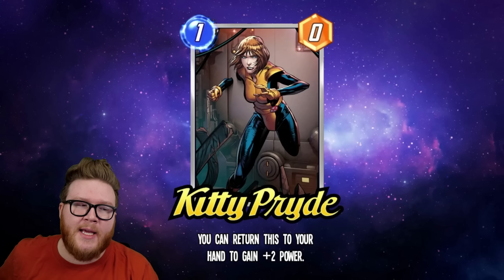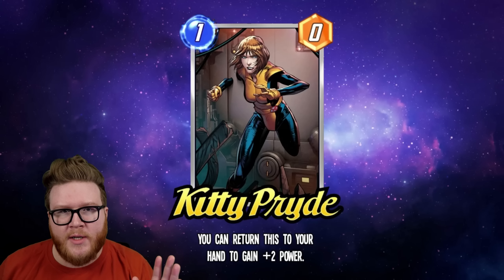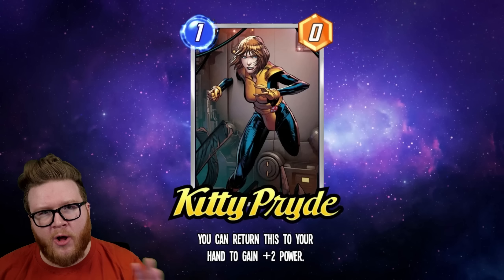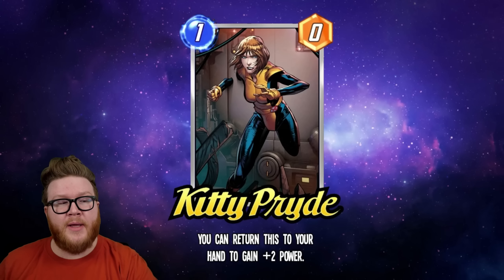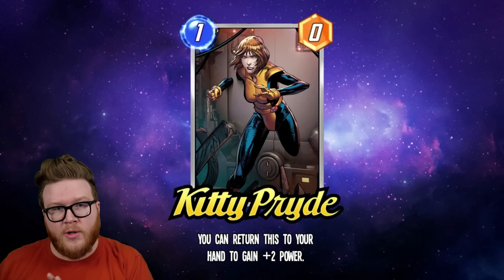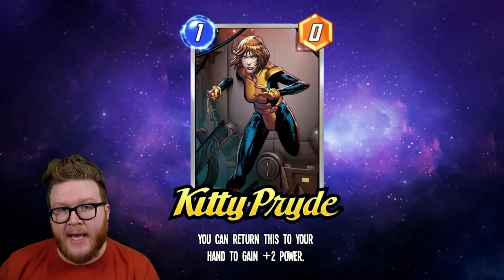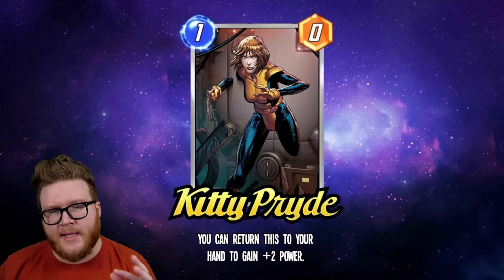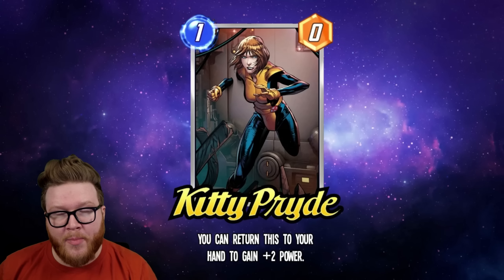So functionally: you play her on turn one and hit End Turn — she's a one-zero. You pull her back on turn two, hit End Turn — she becomes a one-two, locking in that action. On turn three you play her as a one-two. On turn four you pull her back, hit End Turn — she becomes a one-four. On turn five you play her out as a one-four. Theoretically on turn six you could pull her back and make her a one-six, but that's only good in a Magik deck. Most of the time she'll end up as a four-power card on board on turn five.